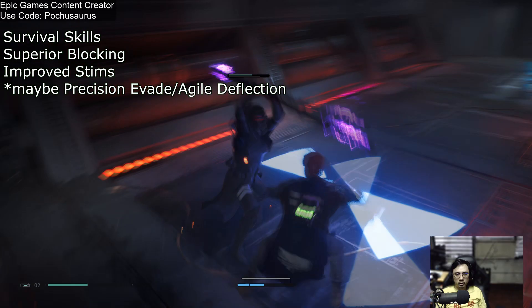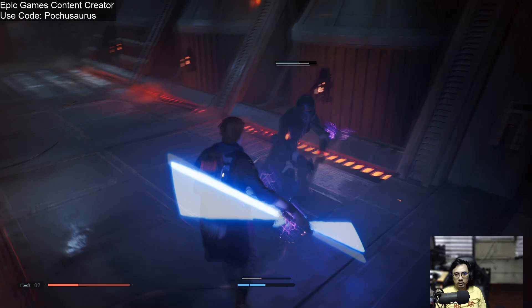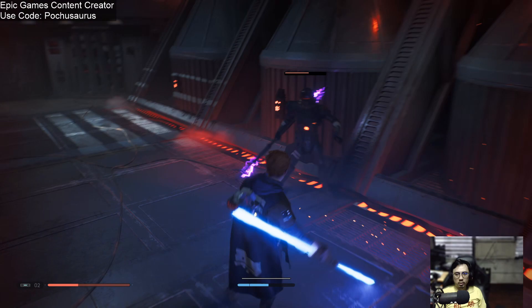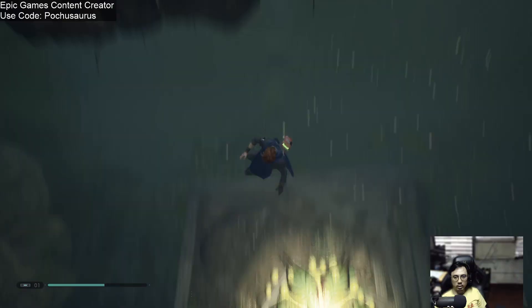This allows you to have a kind of buffer so that if you do take damage, you're not dead immediately. Next, you want superior blocking, which allows you to block for longer before your stamina runs out. This is an essential skill to have as you learn the correct timing on your parry.